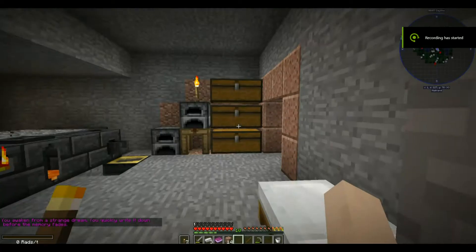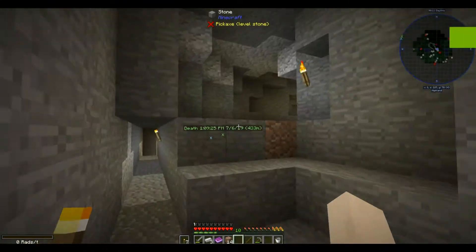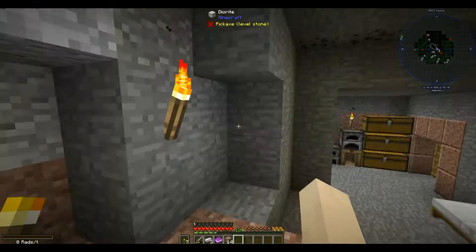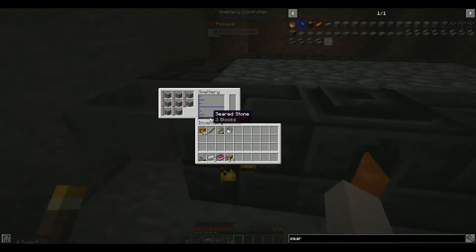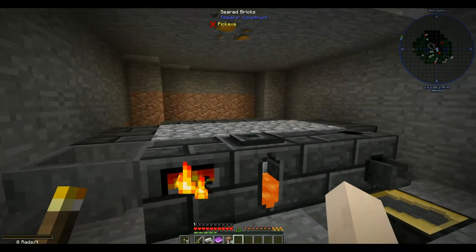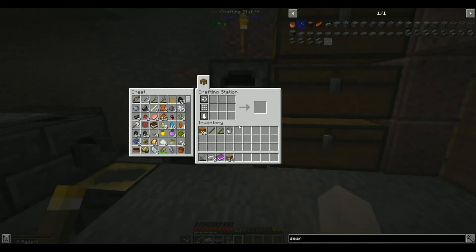Hello everybody and welcome back to All the Mods 3. We haven't quite finished the smelt tree yet, but we have it automatically smelting up cobblestone, which is going to be good because then we'll be able to make a whole bunch of seared stone and make this smeltery much bigger.